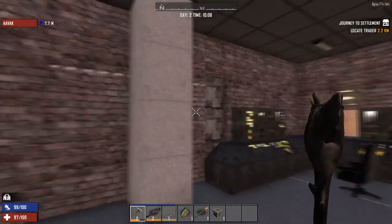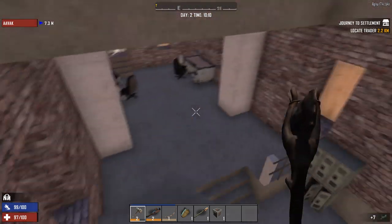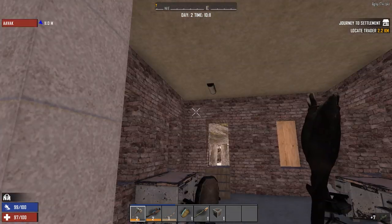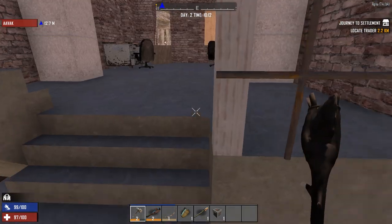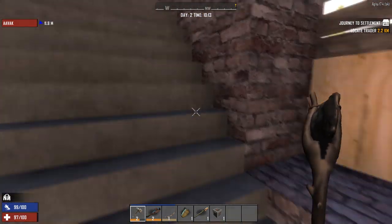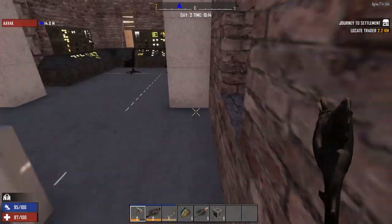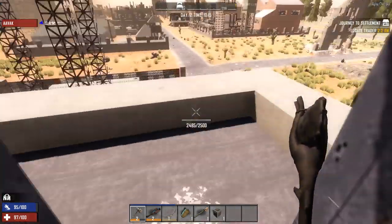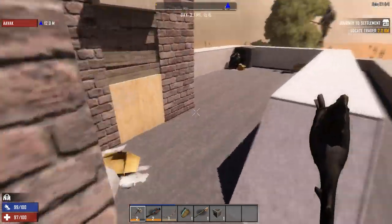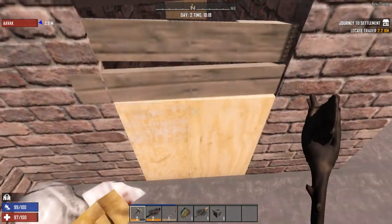There's a double reinforced — no, never mind, I was wrong. It looked like it had planks on either side. We've got some window panes, which means we can make some windows later on if needed. There's really nothing much up here, but there's a good view of everything around.